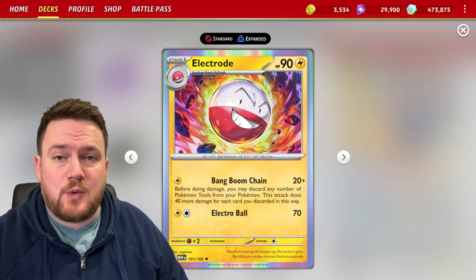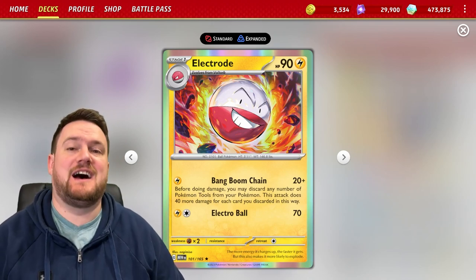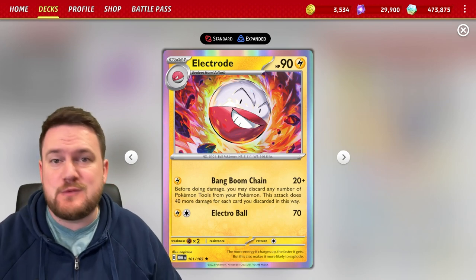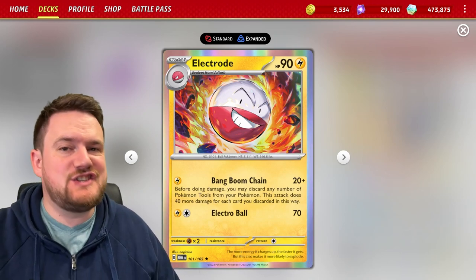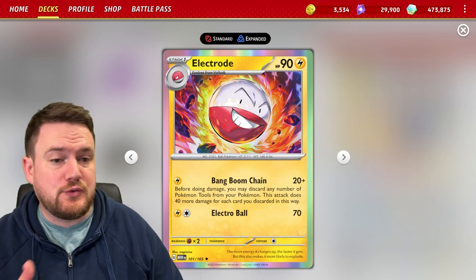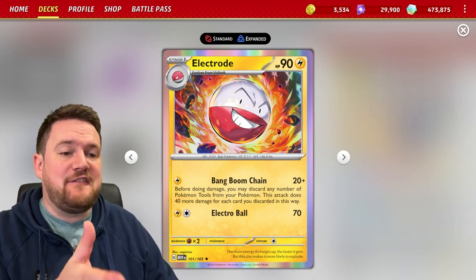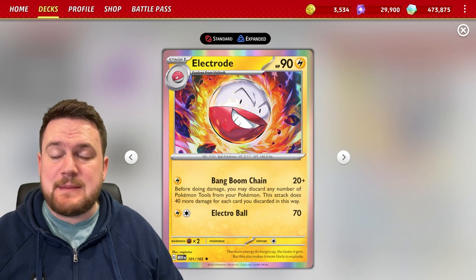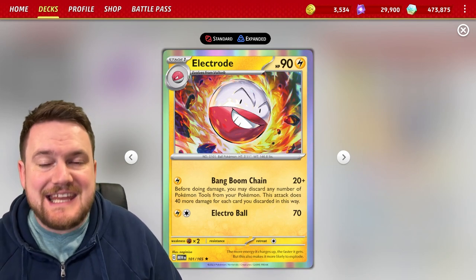Another fantastic card from Pokemon 151 is Bang Boom Chain Electrode. This card is very fun to play and has a lot of interesting synergy with some cards that have existed for a while. Bang Boom Chain for one Lightning Energy does 20 damage, plus we can discard any number of Pokemon tools from our Pokemon in play, and then the attack does 40 more damage for every card we discarded. That means we can deal a ton of damage for a single energy, as long as we have a bunch of tools in our play area.